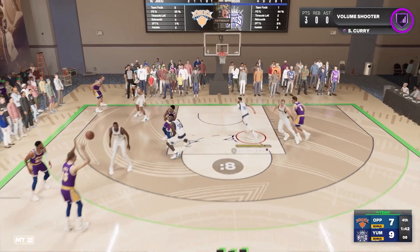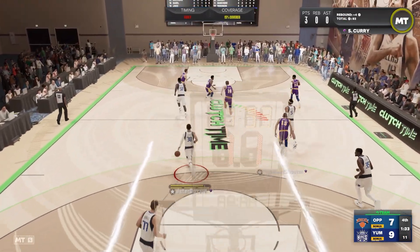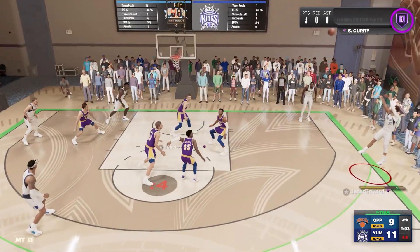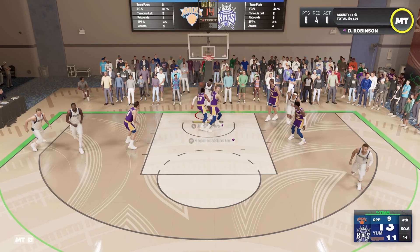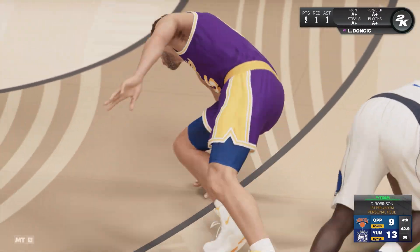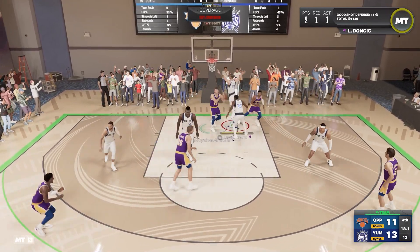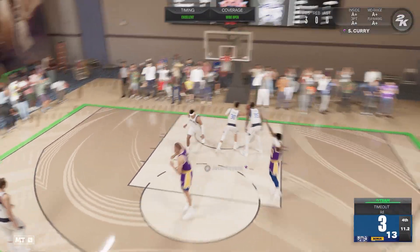With 1:48 remaining, Donovan Mitchell tries to drive on Curry. Jokic steps back for a three — way off the mark, airball straight to Doncic. Banchero tries to put it up on Mitchell — no good. Monster rebound by David Robinson and the put-back — now a two-point game. Curry fades but misses; Robinson saves us. Luka resets, feeds Robinson who slams it for a four-point lead with 50 seconds to go. Jokic spins and draws a foul on Robinson; my opponent drops both free throws, then Jokic drops a three with 11 seconds left.